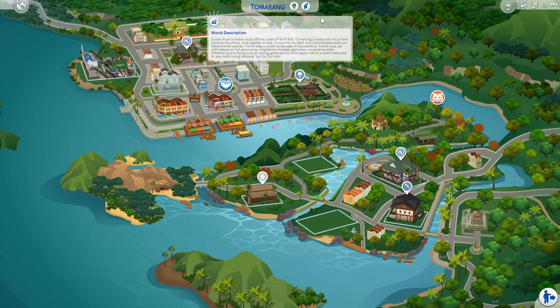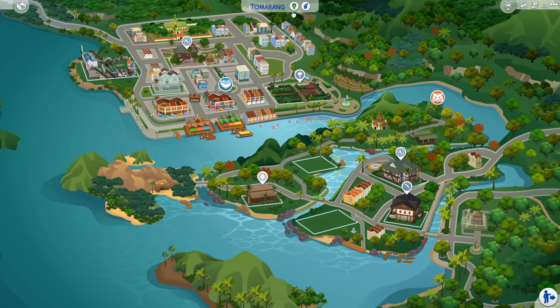I'll start reading the world description for you. It says: 'Grown from humble roots off the coast of Shisi, Tomaring is lively with local fare, community chaos, and legends of lore. Known for its tight-knit communities and sun-filled shared spaces, Tomaring is a lush landscape of possibilities. Come cozy up with nature or fish around for neighborly niceties and whimsical secrets. Whether you're flying solo or raising generations, this region offers a warm welcome to any multi-living lifestyle.'